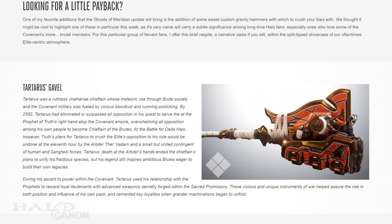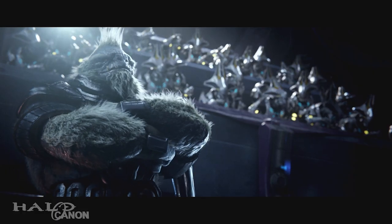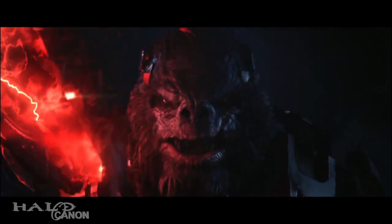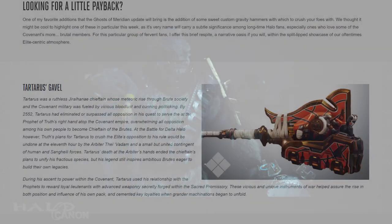Next up is a peek at the lore behind a mythic gravity hammer known as Tartarus's Gavel. That's not to say that it was used by Tartarus — he only used his trusted Fist of Rukt — but it carries the Chieftain's name. As the flavor text Grimm provided explains, during Tartarus's ascension to power, he used his relationship with the Prophets to reward loyal lieutenants with special advanced weaponry straight from the sacred promissory. Reading about that, I'm reminded of the Halo Wars 2 Chieftain's energy mace, and I can't help but wonder if it might have been one of those advanced weapons Tartarus handed out. I'm also reminded that the Fist of Rukt is not yet an alternate skin for the gravity hammer — get on it, 343.